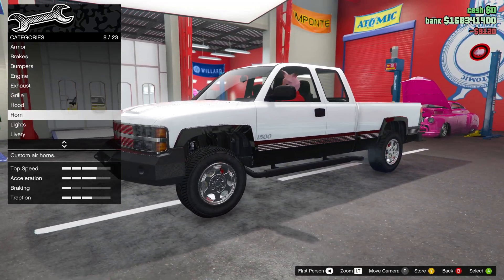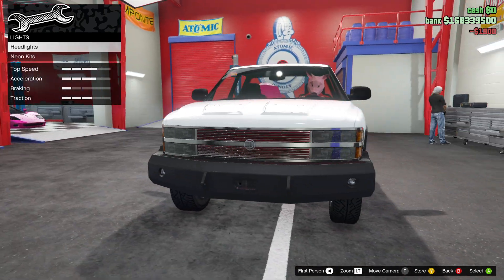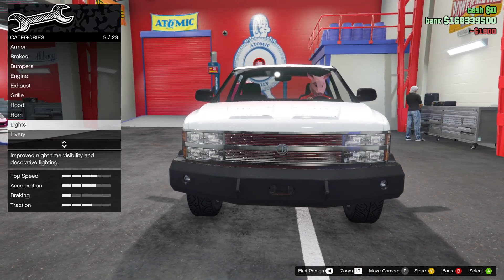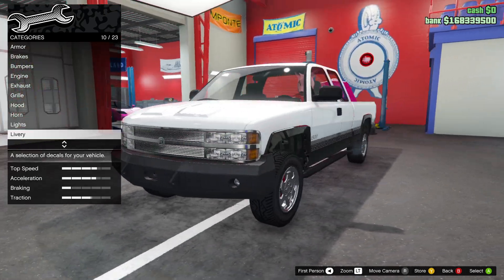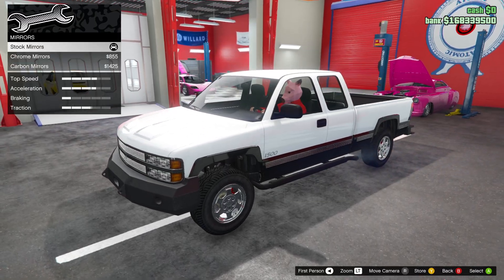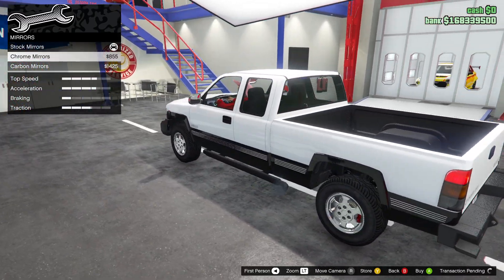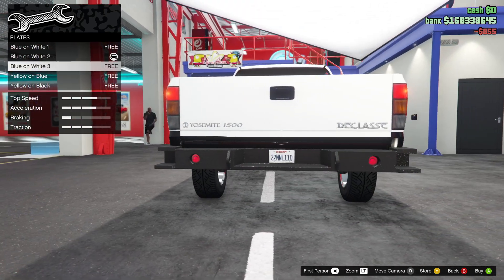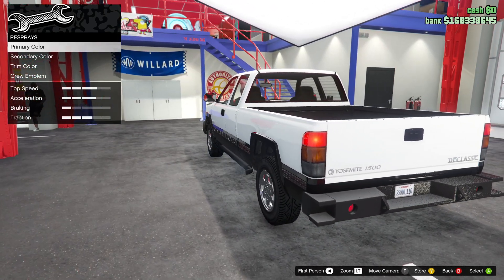We've got to get a truck horn on this — 100%. For headlights, we'll keep them normal because it's a classic car; I don't think xenon lights suit classics like this. Chrome mirrors — that looks kind of retro, I like that. I need to get a custom plate as well.